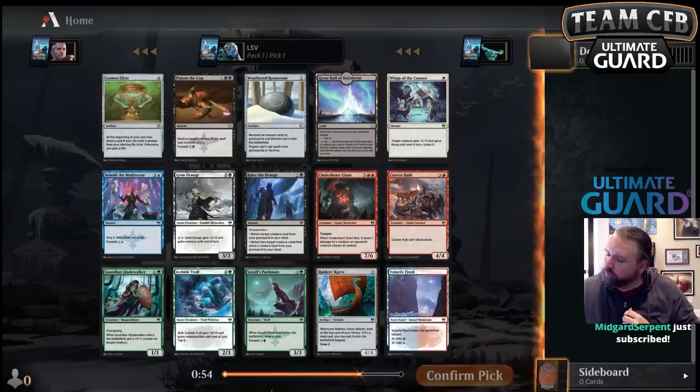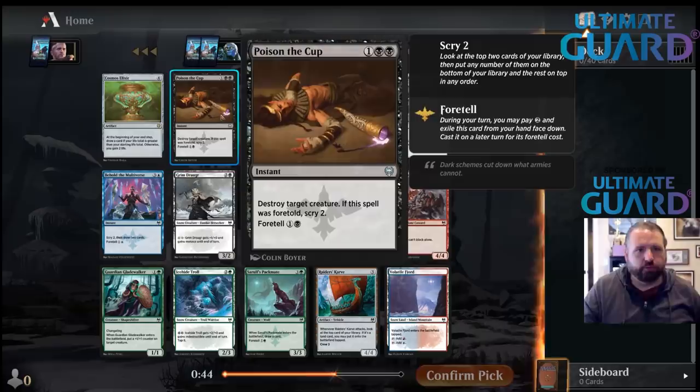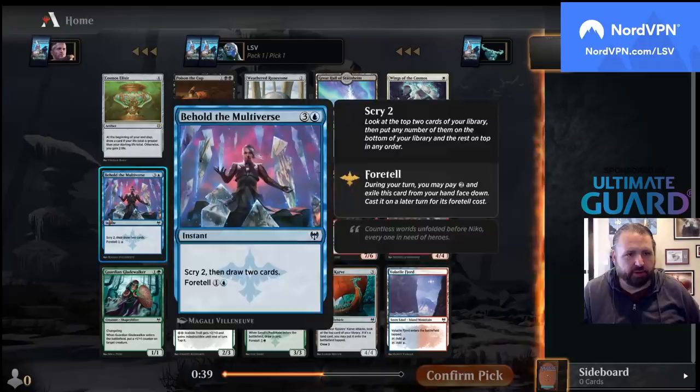Let's see what we got here. We've got Cosmos Elixir — at the end of your turn you gain two, unless you're at 21 or more life, in which case you draw a card. There's also Poison the Cup, which is a decent removal spell, and Searle's Packmate, Behold the Multiverse — all the good cards.